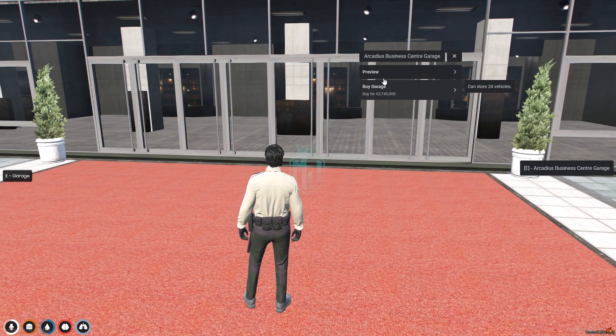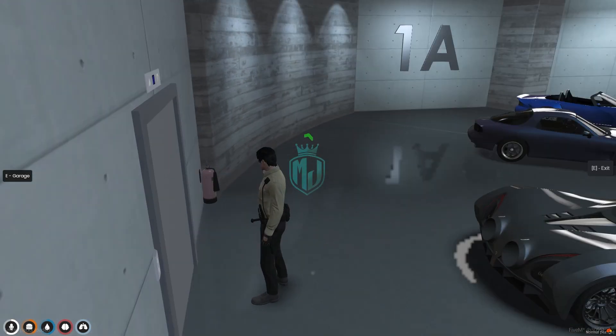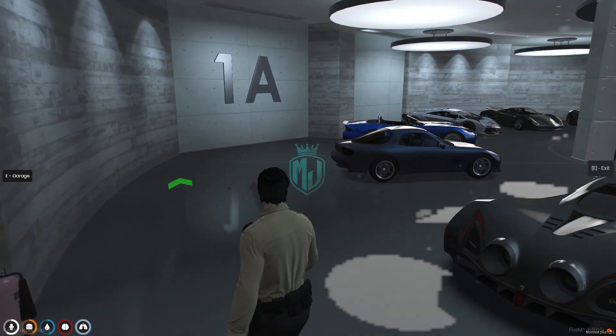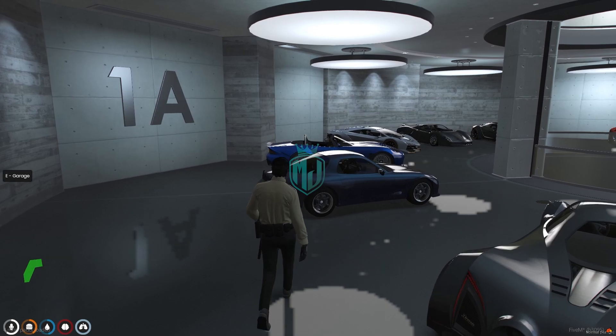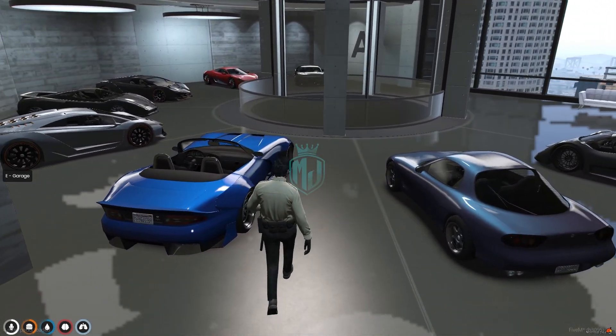We can preview and buy the garage. At this price we can store 24 vehicles. Let's get a preview of it. As you can see, you will get to see a GTA Online theme garage system in this script. All your vehicles are parked like this.